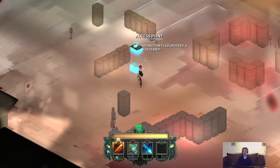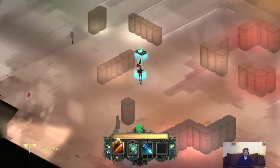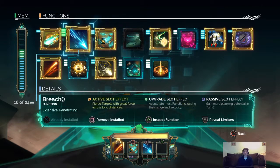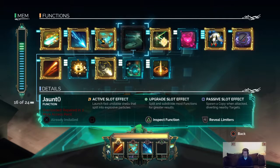Okay, what is up everybody, thank you so much for joining me. We're gonna hopefully try to finish up Transistor in this session of gameplay. First thing I want to say is I looked up some function combos, some OP function combos I guess you can say, and yeah my jaunt is not active right now. Unfortunately I lost it when I was playing last time.